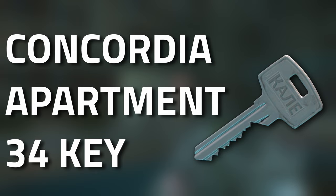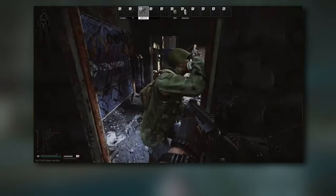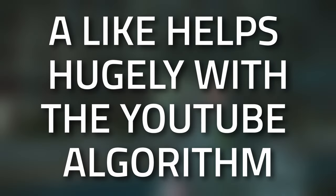Hey guys, welcome to a key guide for the Concordia Apartment 34 key. This key currently spawns in jackets as well as in the pockets and bags of scavs. Don't forget to leave a like on this video if you find this guide useful.